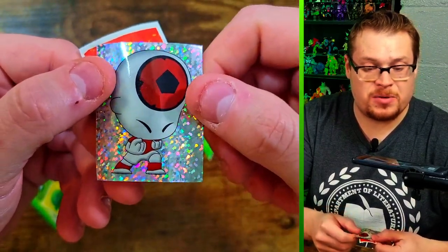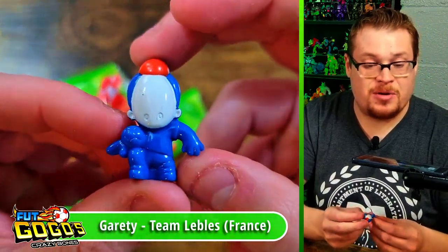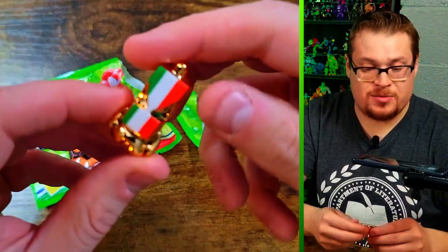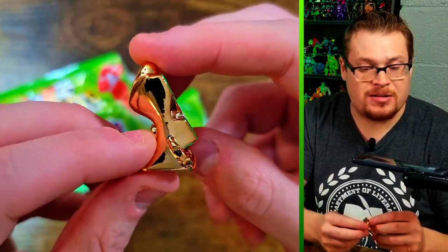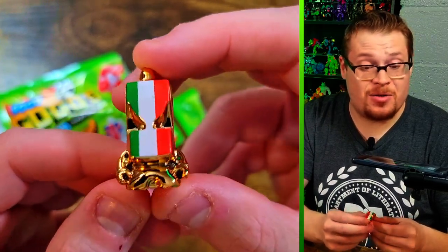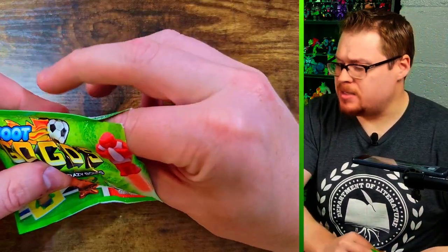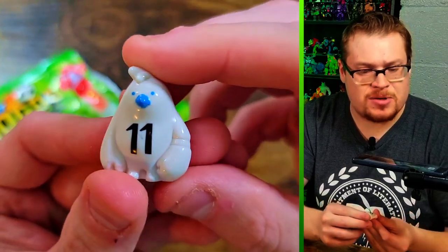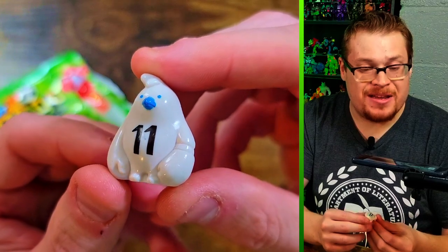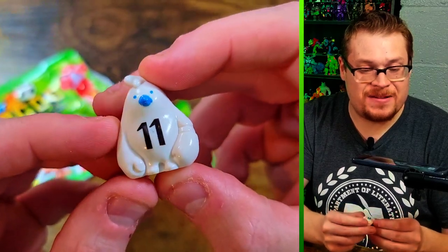We spotted something shiny — there's the soccer ball head from our first pack. We pulled out a blue one instead — nice looking knee-bouncing soccer baller. And there's the bronze metallic — this is a flag figure, really clean. All of them have been in great condition. And it's the chicken! Number 11, the chicken monkey — oh my gosh, he's awesome. Such a nice feel to them.